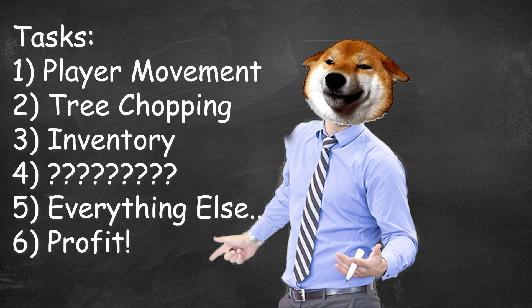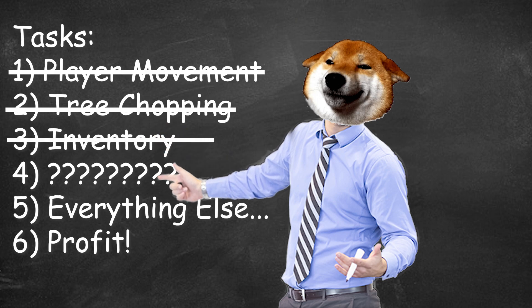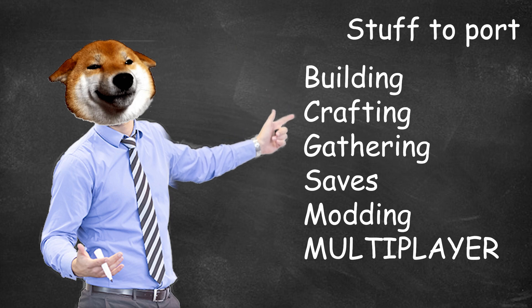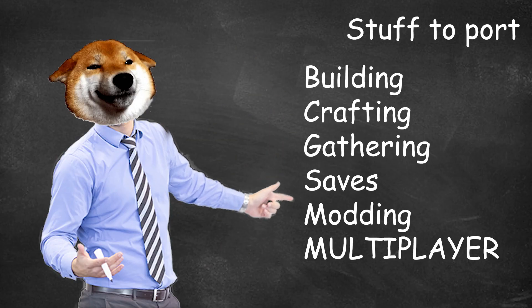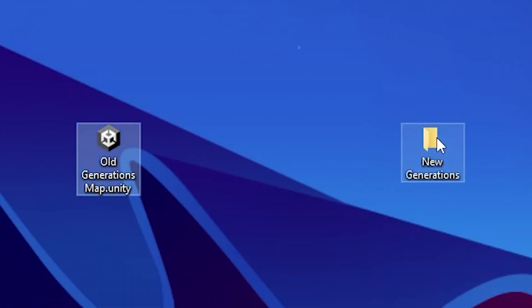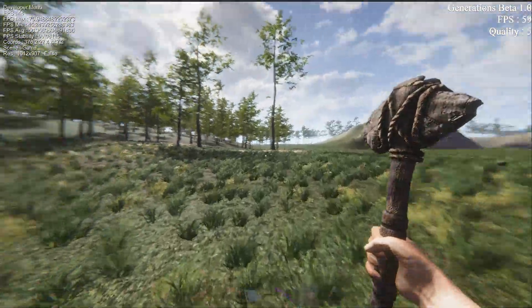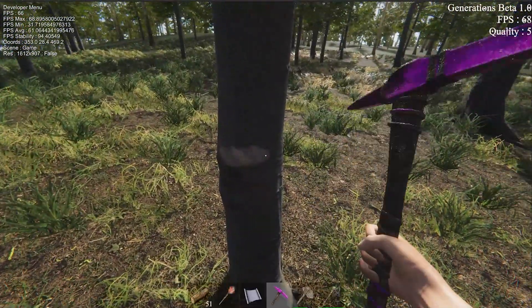So, where are we in relation to our checklist from before? We have added player movement, tree chopping, and an inventory. We have my personal favorite still to come. The things I have to port from the old version are building, crafting, gathering items — aka getting wood from trees — saving, loading, modding, and multiplayer. But before I add all those features, I want to port over the map from the last version. It's quite literally as simple as dragging and dropping the terrain data. It needs a few tweaks, and after a few minutes of replacing textures, materials and assets, it looks just like the old map — just way, way better. I will make the graphics look a million times better than this, but for now I can call these the minimum viable graphics.